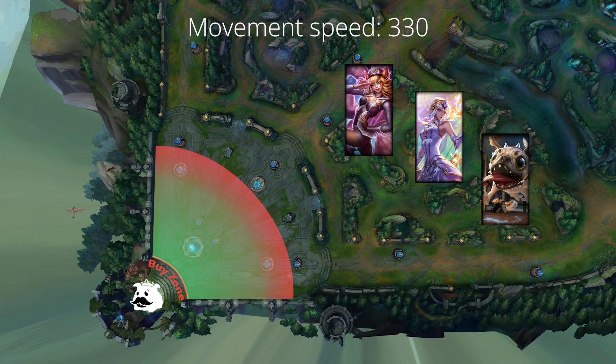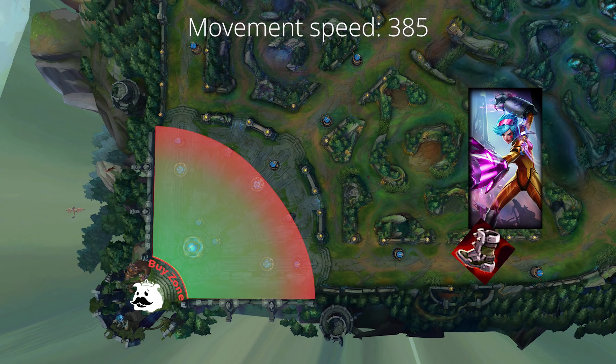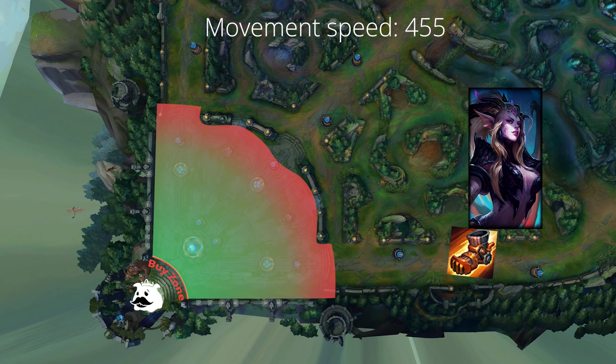And this one is the difference between movement speeds 330 and 340. Let's continue: 365, Zoe with basic boots for example. 385, which is why we played the steel caps. Next is 400, shown with boots of swiftness. And lastly, 455, for example Zyra with mobility boots.